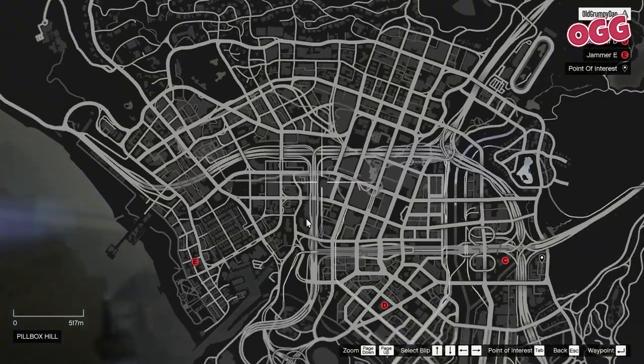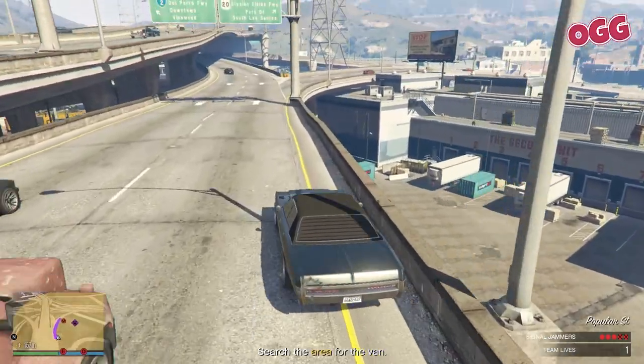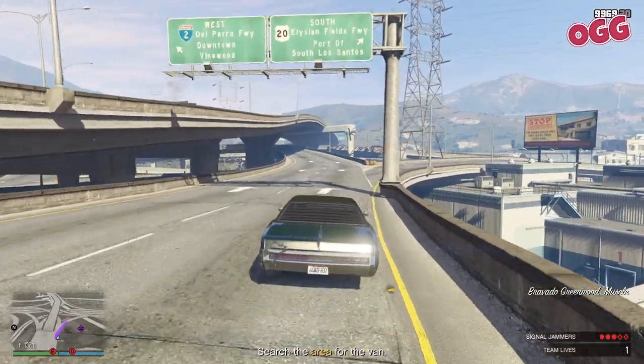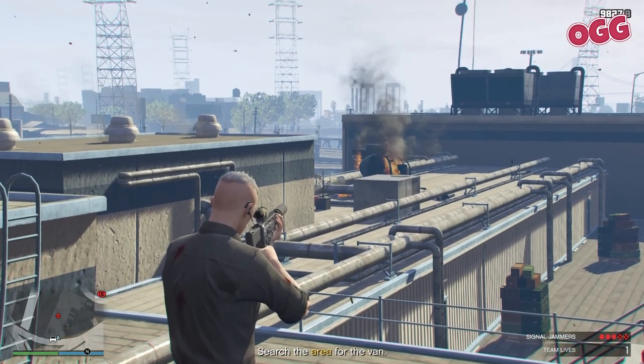Set a marker to jammer C and get rolling. As you get in close, head up the highway overpass and jump out. Take care of any choppers if they're about, then any guards you spot. Move a little further up and you should get a pretty clean line on that signal jammer. Hit it with the auto again.